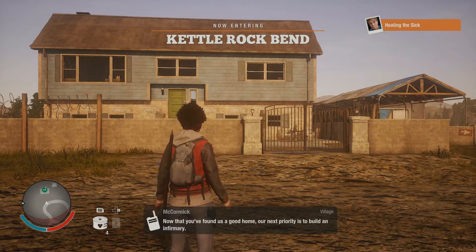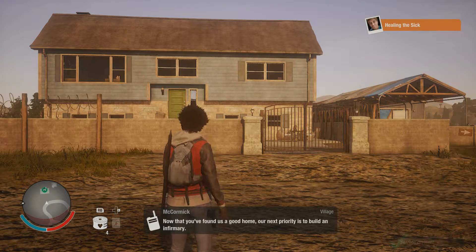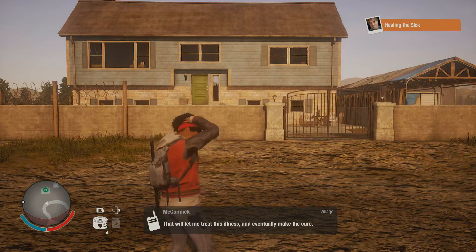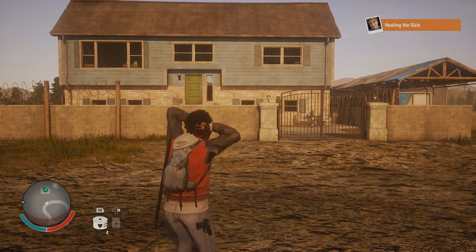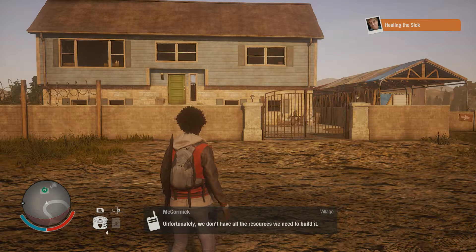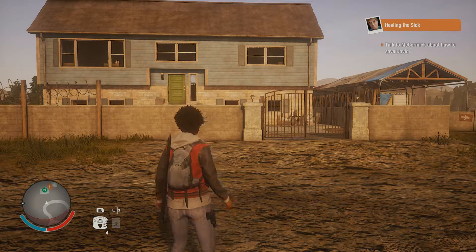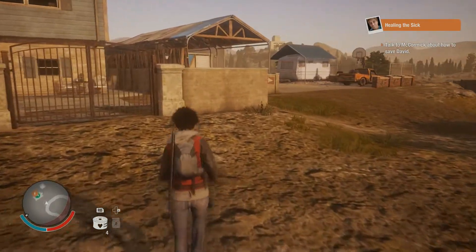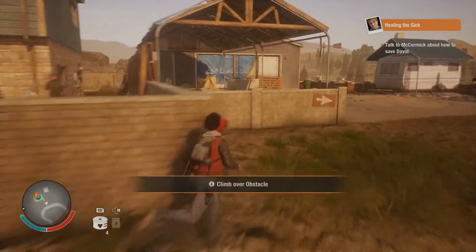Now that you've found us a good home, our next priority is to build an infirmary. That will let me treat this illness and eventually make the cure. Unfortunately, we don't have all the resources we need to build it. So we're back with State of Decay 2 — we need to build the infirmary.